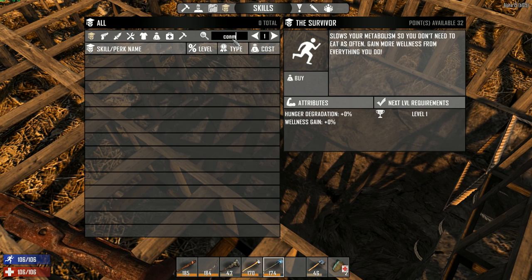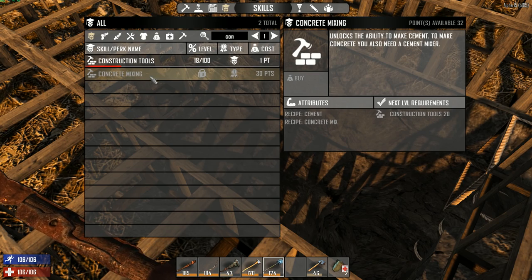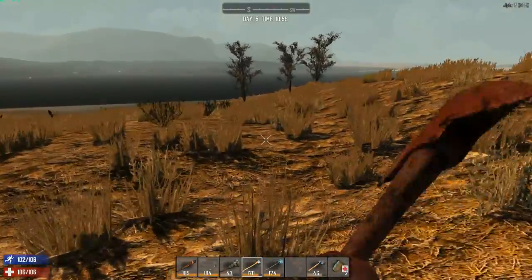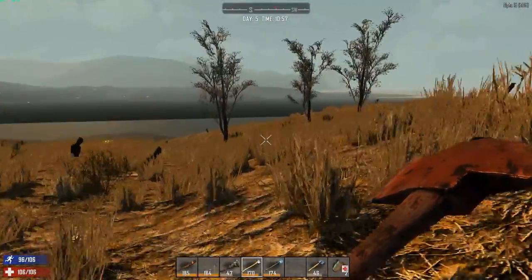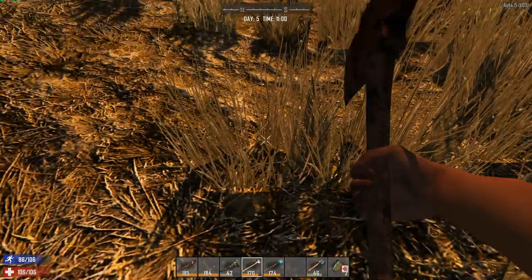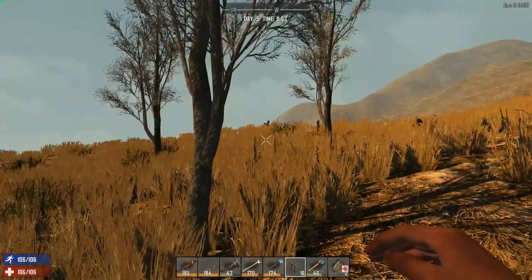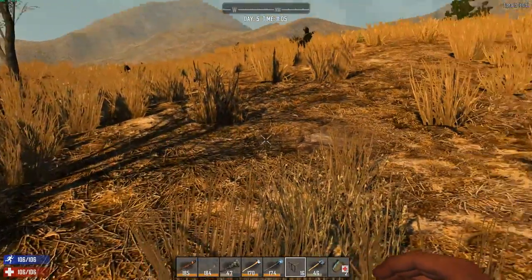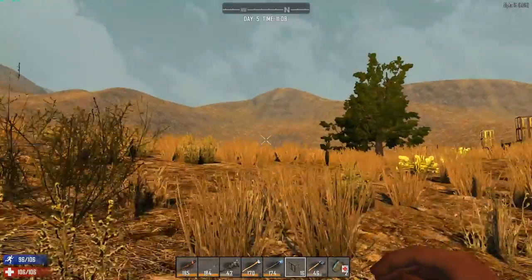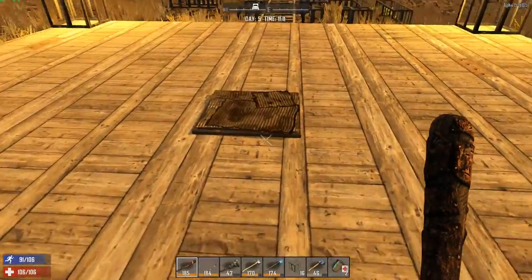I've been doing some upgrading on construction tools. I'm level 18 now, and at level 20 I'll get concrete mixing, so I'm saving my skill points for that. I also found a really strange thing in the random gen map — there's a section where I can't place anything. It's not a trader. There may be some map error. If anyone knows what's going on please let me know in the comments.